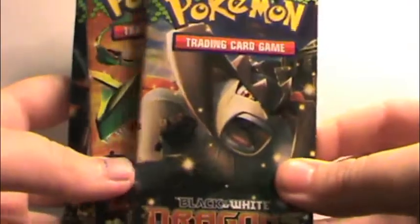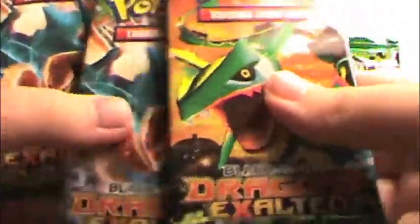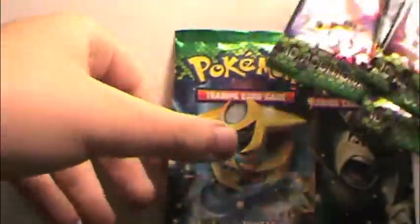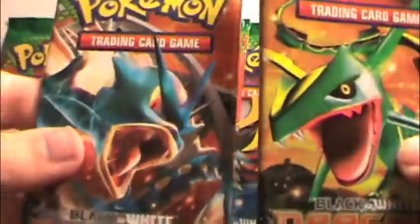Okay, so six packs: got a Terrakion pack, two Rayquaza, Gyarados, and Giratina. So we're going to save one of each pack art and start out with these two versus the big Gyarados.